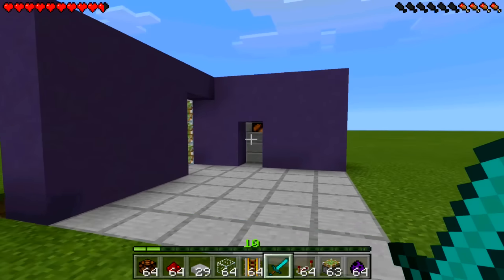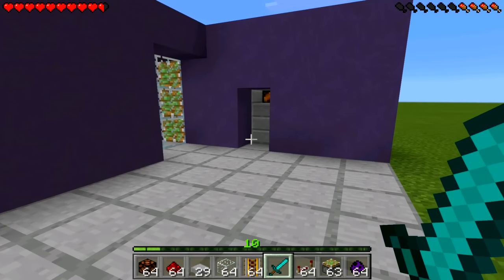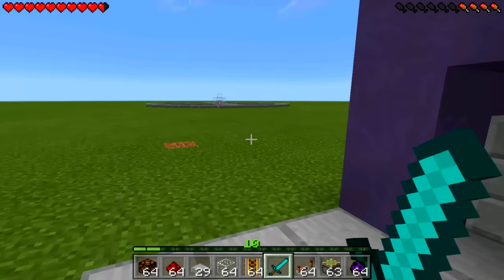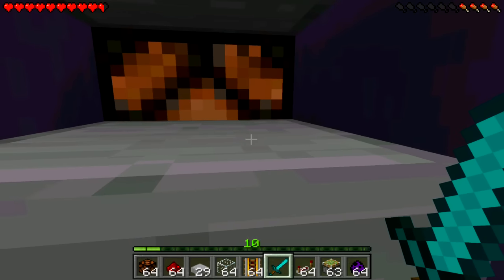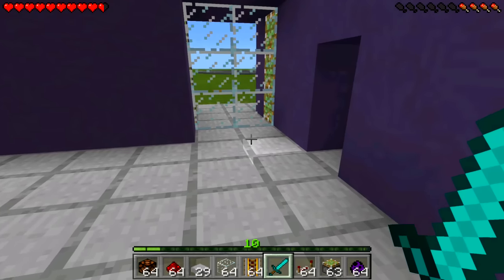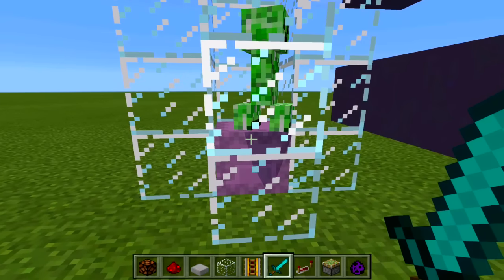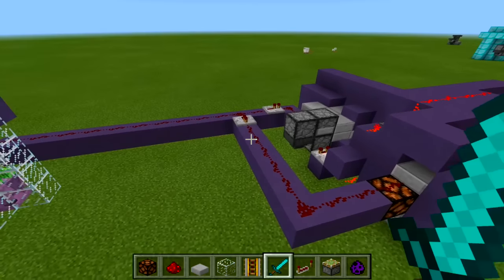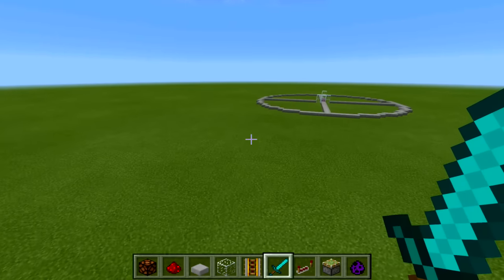Now we're on Pocket Edition. It doesn't work the same as PC and console, but it's actually really cool because you can do more with it — it works off the shulker's proximity detection rather than line of sight. Over here is the PE scanner. Walk up to the eye scanner, the light comes on, the door opens. Walk through and close it from the other side using that eye scanner too. This mechanic is completely different from console.